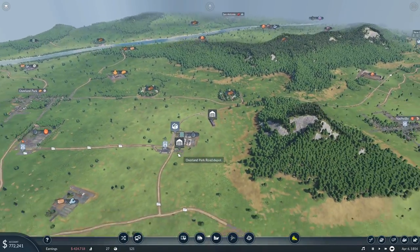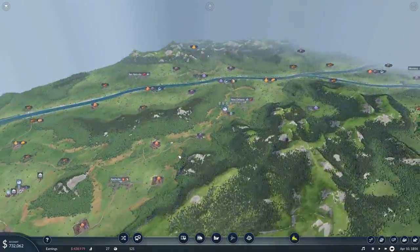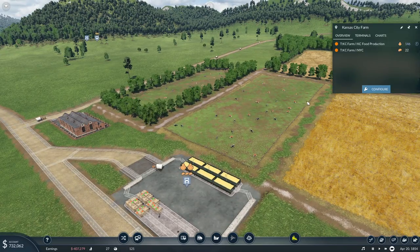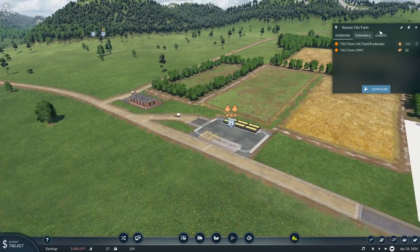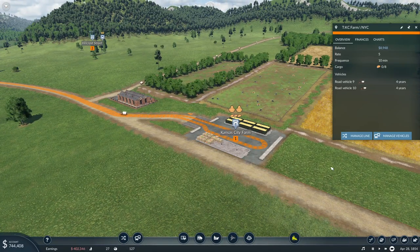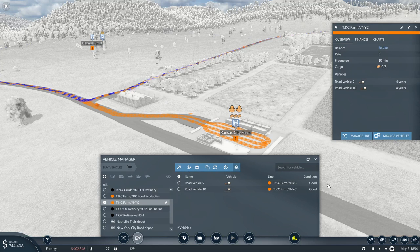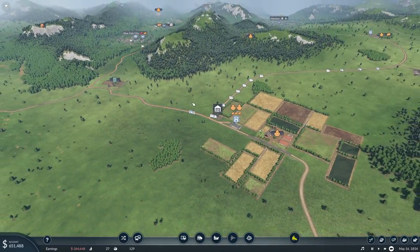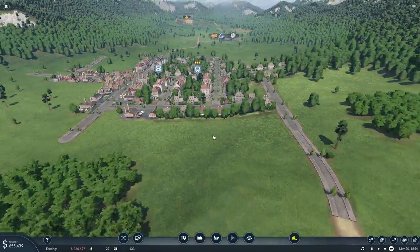Let's go ahead and take a look at our other lines and see how they're doing. We have a whole bunch of grain here — like I said, we're just going to be wasting grain for a while. We're up to 22 food units, so we're going to manage the vehicles on that line and clone the two vehicles we have, adding two more. We'll see how that goes for a little bit.